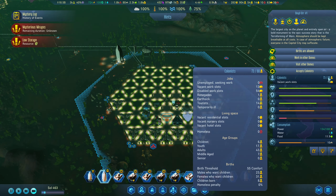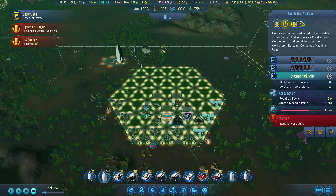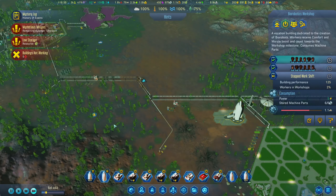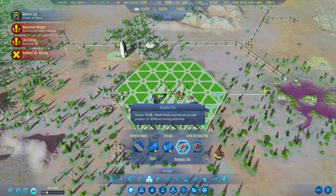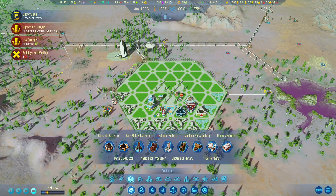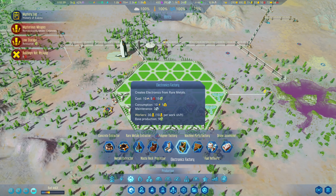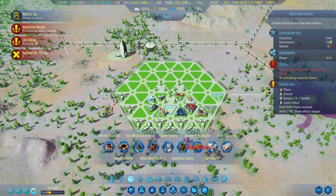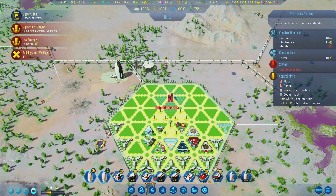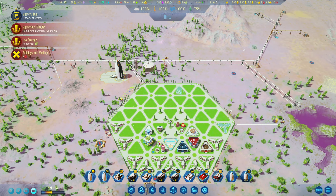73 out of 80, we still have some vacant work slots - that's good. What we could do is actually build another electronics factory. It requires people, consumes power and rare metal. We do have rare metals being collected over here, so I will definitely go at the back here and do it.